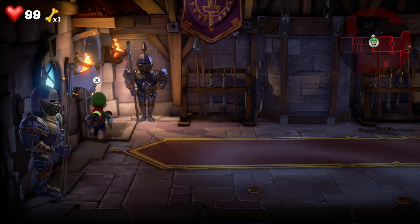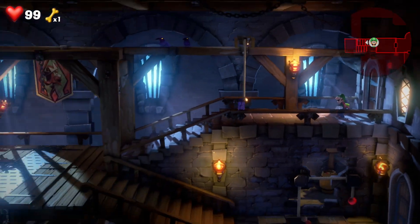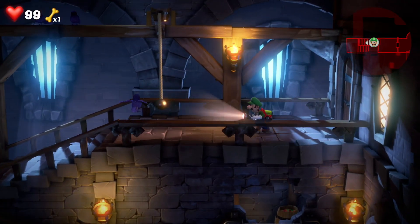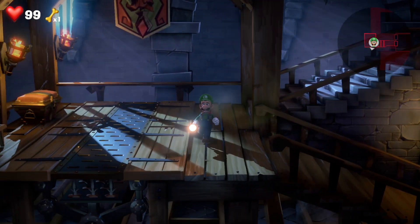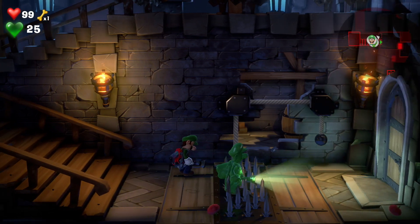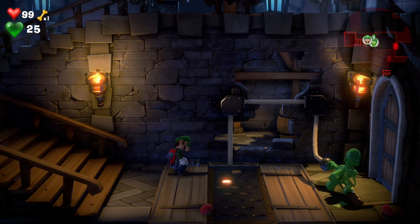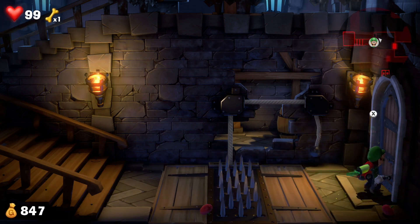There's a nice and simple puzzle in the next part. Head all the way down to the stairs. There is a chest there if you want it. Run to the bottom. If you stand on this part the spikes come up, so right click your analog stick, bring out Gooigi, hoover up the pulley system so he pulls down the spikes, change to Luigi and then walk on through.